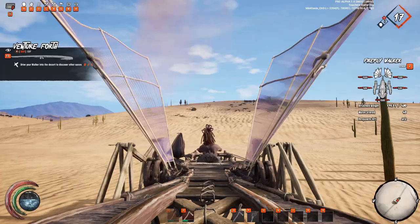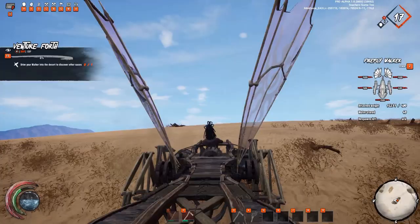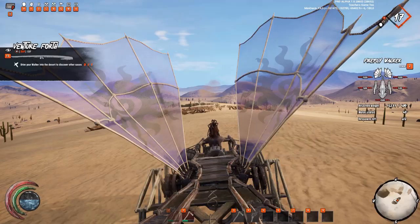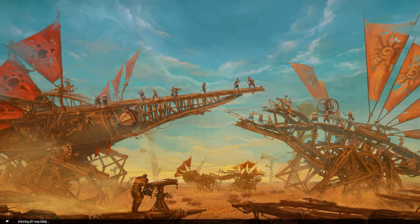Venture forth! Up the hill with sprint we go. You gotta feather that sprint because it does go back pretty quick, but it looks like it drains a little bit of your water. We are very close now — almost at the edge of the oasis. I think you want to build up a bit when leaving the oasis — yes, that's what I want to do. I did the thing!